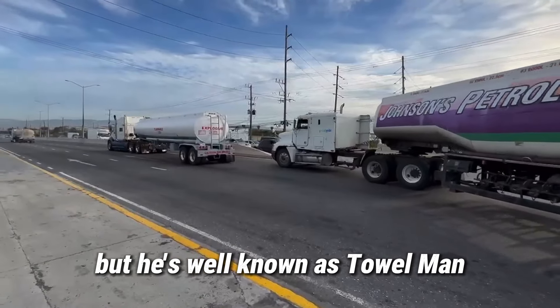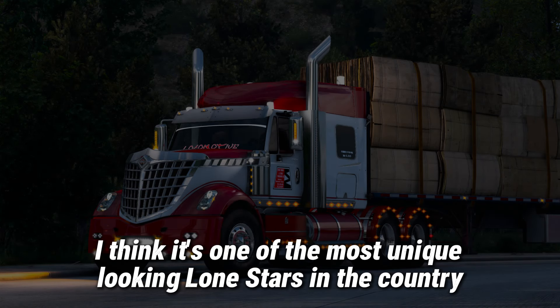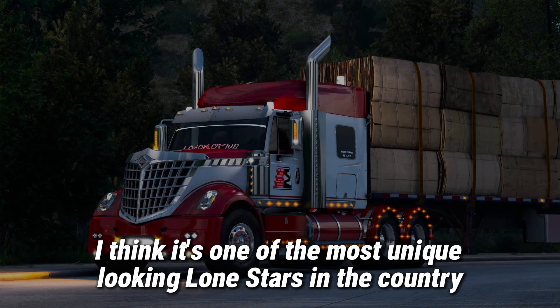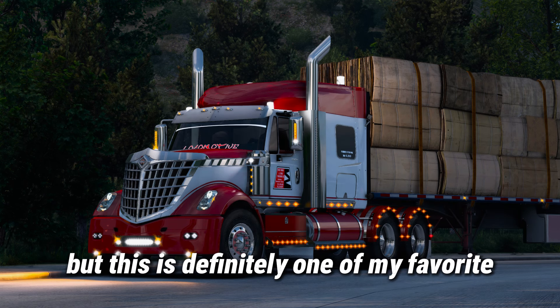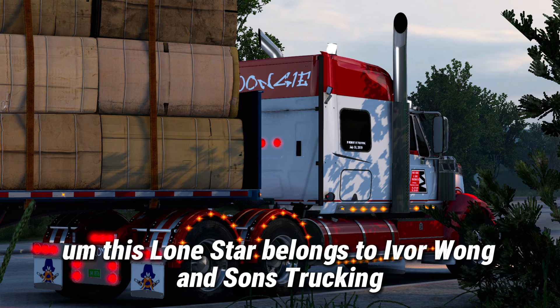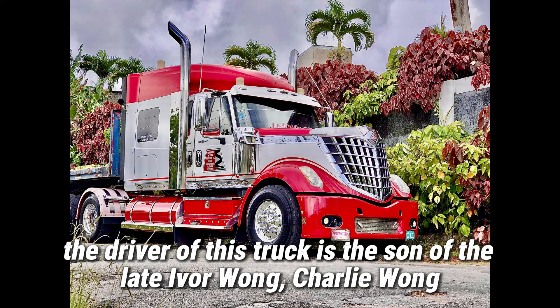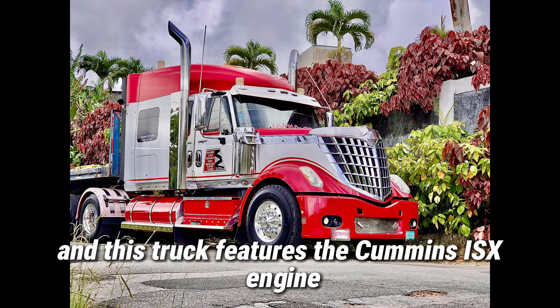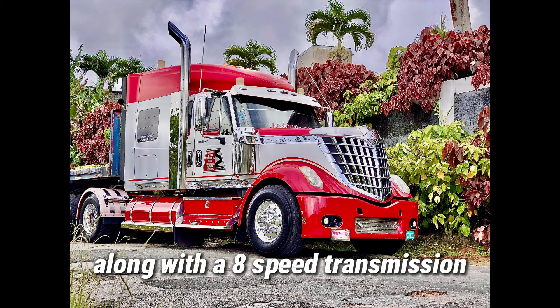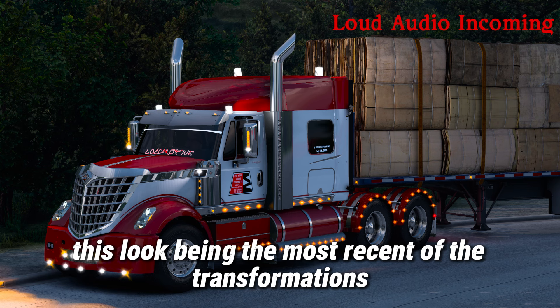The next truck on this list is another one of my favorite trucks from Jamaica. I think it's one of the most unique-looking Lone Stars in the country. This Lone Star belongs to Ivy One and Son's Trucking. The driver is the son of the late Ivy One — Charlie One. This truck features the Cummins L6 engine along with an 18-speed transmission. This truck has gone through a few different transformations, with this look being the most recent one.